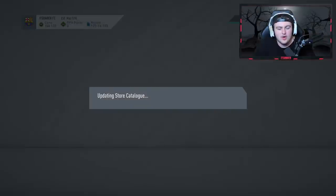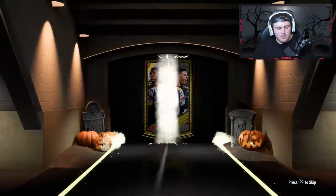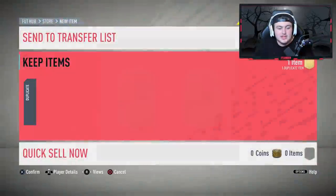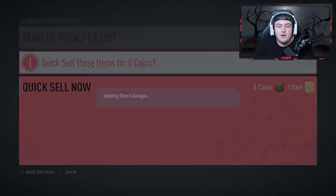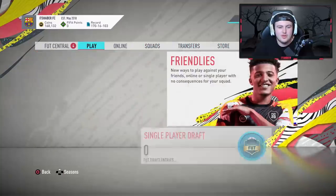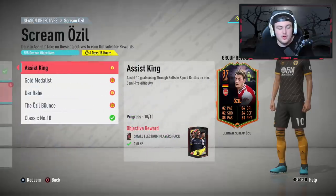You get a two-player pack for this. I did it in one game, it was really easy. Let's open the two-player pack straight away and see if we can get anything good. Unfortunately we're not going to get a board or anything like that. Just make sure you get your assists — hitting the post, rebounds, things like that don't count. Don't fall into the trap of scoring 10 goals and thinking you've done it, because you have to get an assist with some player.